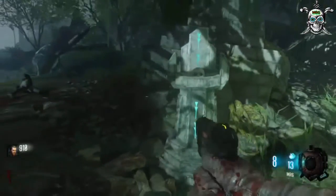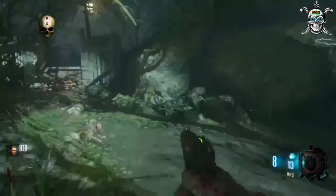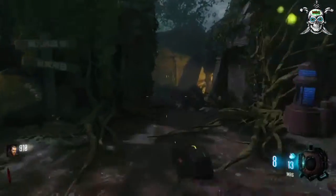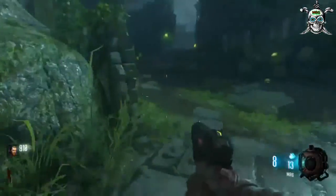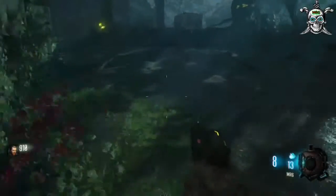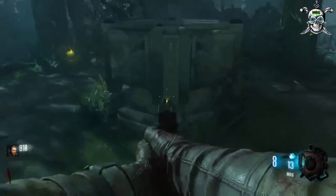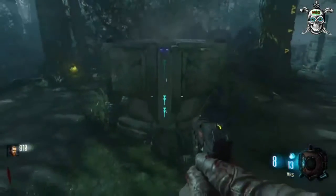Once this is done, the skull will sit back down and you get 500 points for completing the challenge. Take it back, put it back on the base, and move on to the next altar. I do the remaining altars after I obtain the KT4, and you'll find out why.